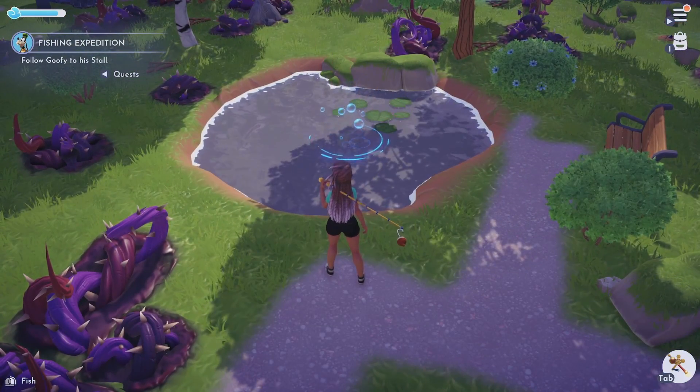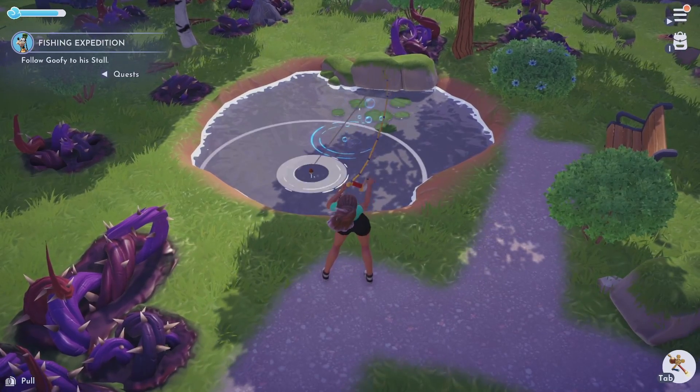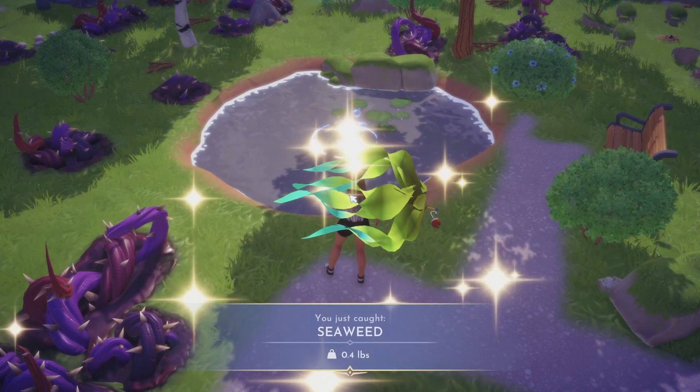I'm going to show you how to do it without the ripple. You right-click on your mouse just to move your rod, then you tap left on your mouse when it tells you — there you go — and then spacebar, boom.